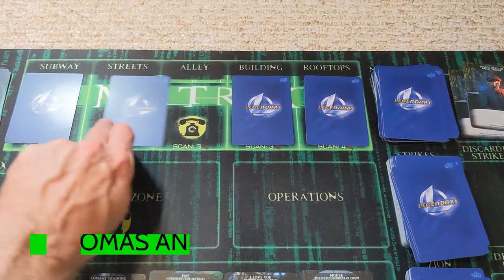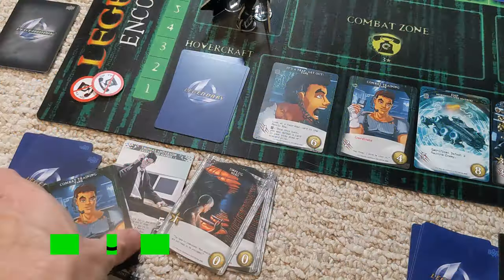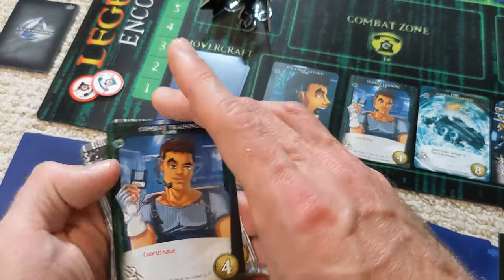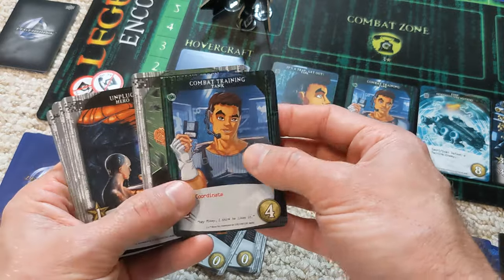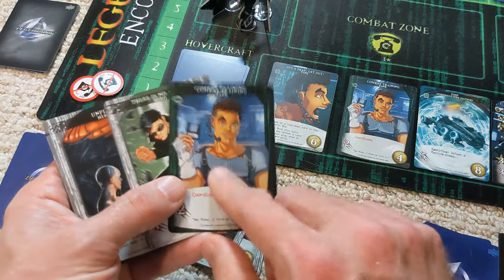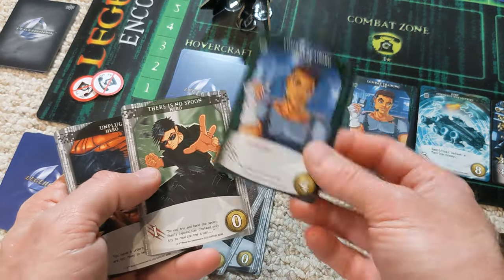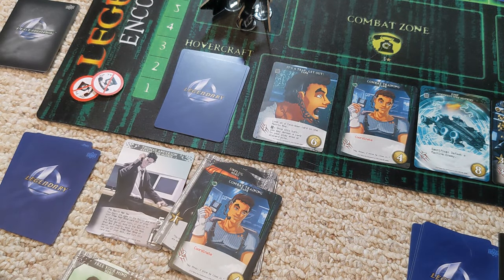The matrix advances again. Neo is up — got some attack here and four that would be great to spend. We couldn't have used the coordinate anyway with Trinity after the card was revealed. So we'll use this card to scan and see what's in the subway, then hopefully use the phone to get out of the matrix to buy another card.